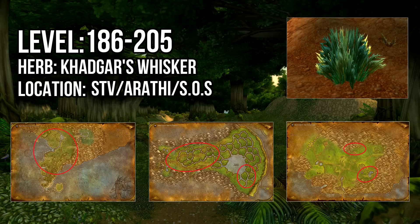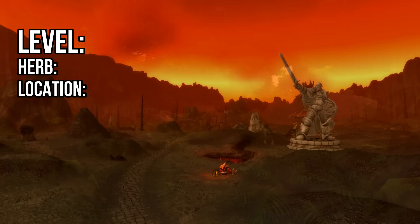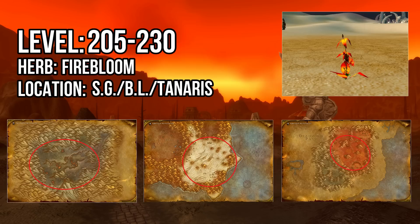When you've reached 205, return to the herbalism trainer in your faction's capital and learn Artisan Herbalist, which will raise your profession cap to 300. From 205 to 230 you'll be collecting Firebloom. The best places to collect this herb are Searing Gorge and Blasted Lands, although Blasted Lands is a little more dangerous. You can also find Firebloom scattered across Tanaris, but be careful as it's a sprawling zone with a lot of ground to cover, which will slow you down.